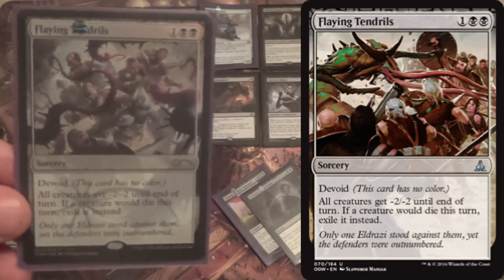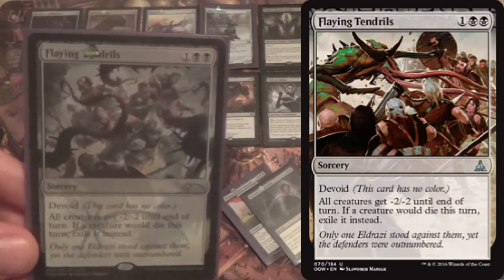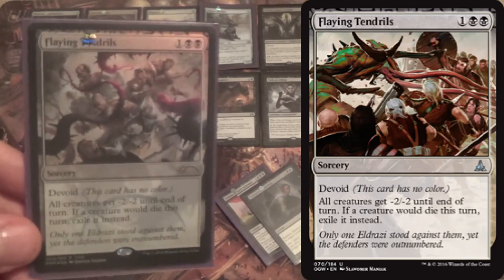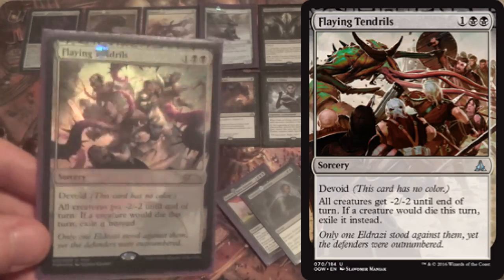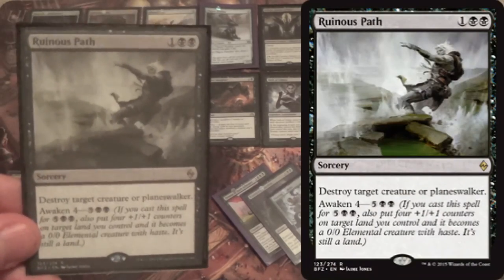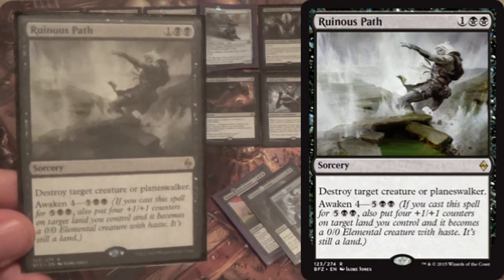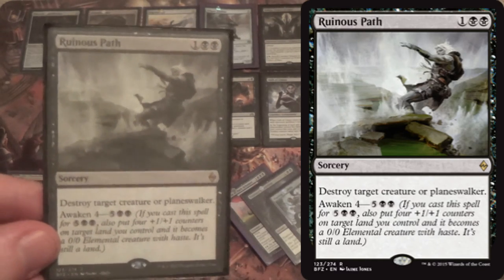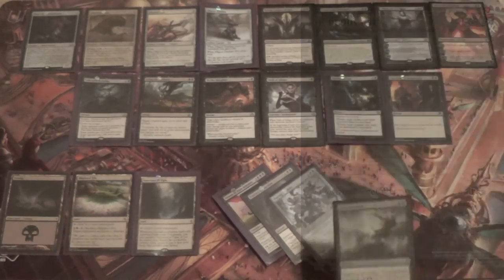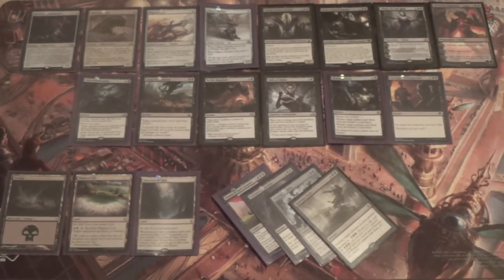We have a one-of Flaying Tendrils for decks that go wide — if we're getting swarmed by vampires or Boros aggro, this is a way to deal with them, and it exiles them. There's a lot of good graveyard interaction in the format with Delirium still around and Kaladesh giving new tools. We also run Ruinous Path as a 4-of — our Planeswalker interaction that also serves as a backup win condition and sorcery-speed creature removal. Not great against Smuggler's Copter, but gives us another way to deal with Planeswalkers when our only mainboard answer is To the Slaughter.